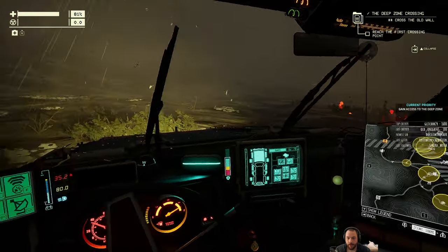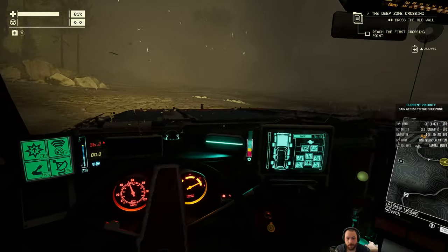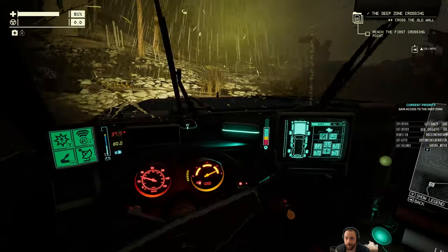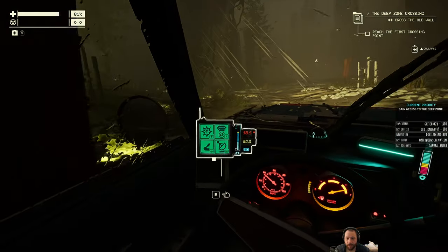I'm not beelining to do the crossing points, because I want to get as much anchor energy as I can. That was a first introduction of a new anomaly: the devil grinder.